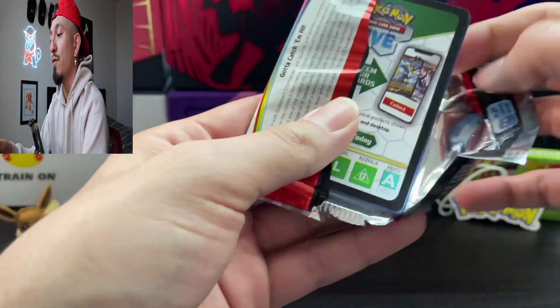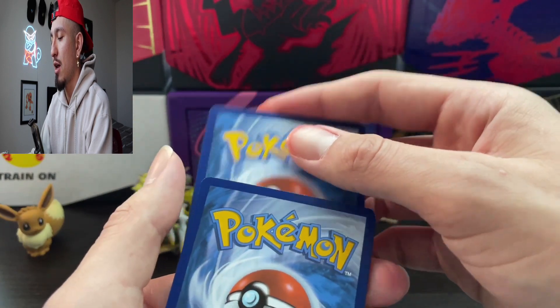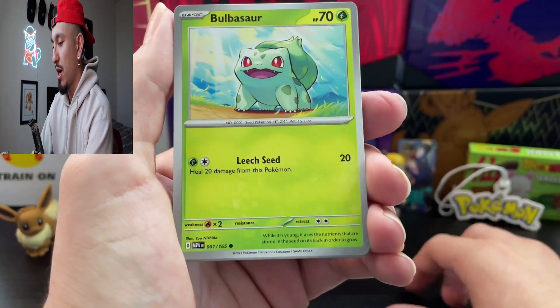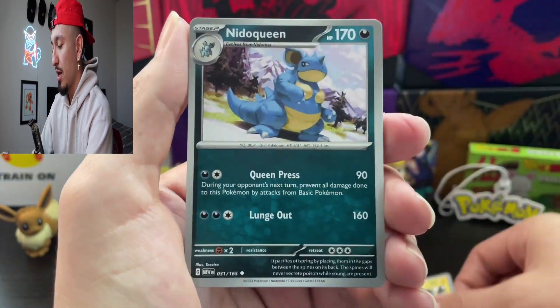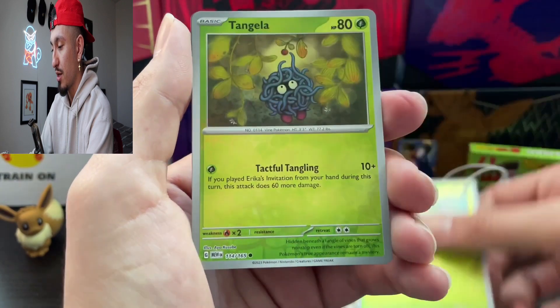We did get a 50% hit on that because we opened up four packs, and out of those four packs we got two hits. Then on Friday we opened up our binder special, and instead of pulling anything, we pulled unfortunately nothing out of there.